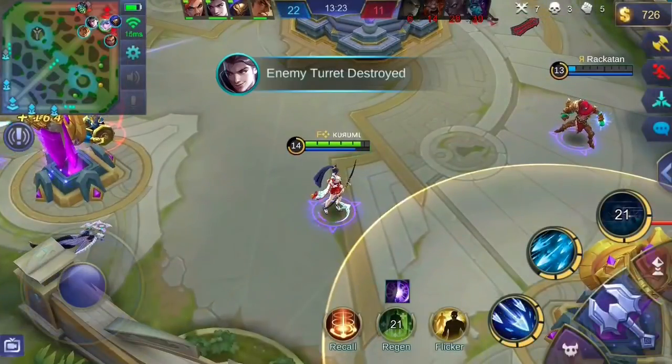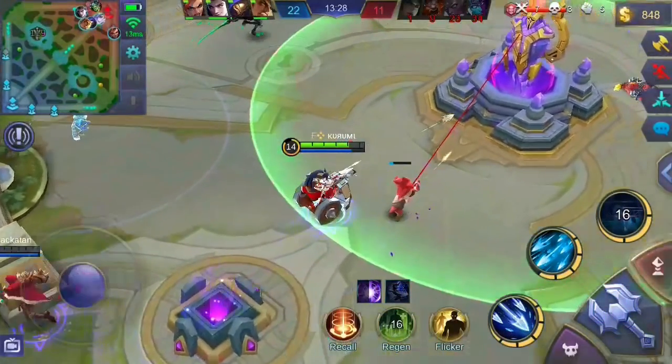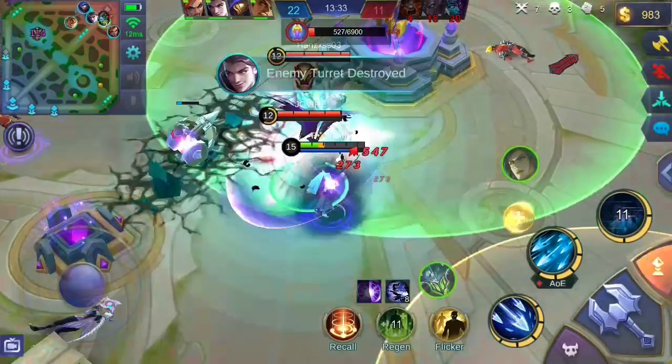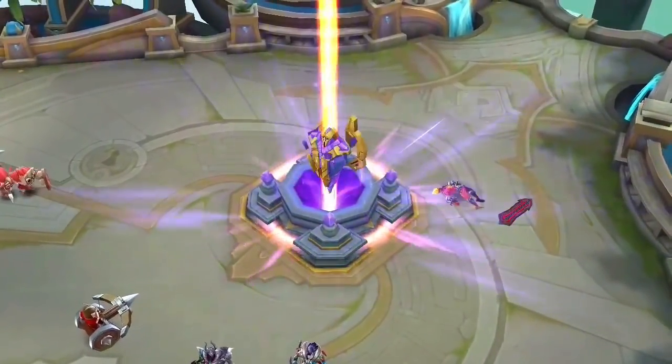As an additional tip, since Mia is as stealthy as she is, she can push lanes faster. With her attack speed bonus from her passive and ultimate, she can destroy towers in no time. Always aim for the objective of destroying the enemy base.